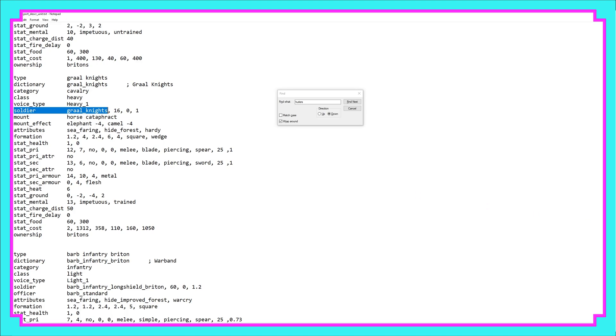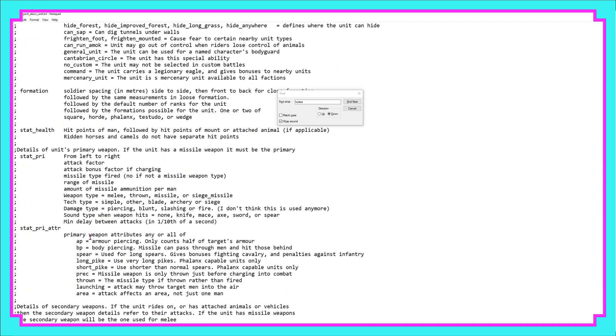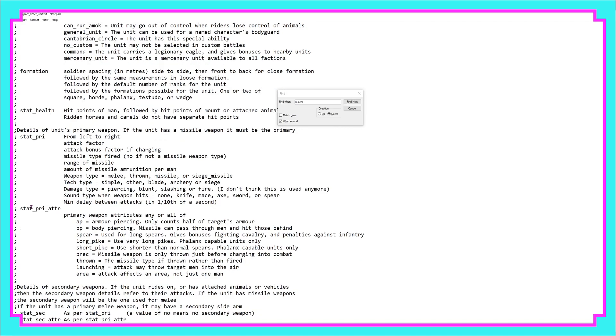All of this kind of information is also explained further up in the file. For example, the primary attribute AP — if we go to the top of the file it explains that AP is armor piercing, which counts only half of the target's armor. But we don't need to change anything for this particular unit, so we can save and go back to the folders.